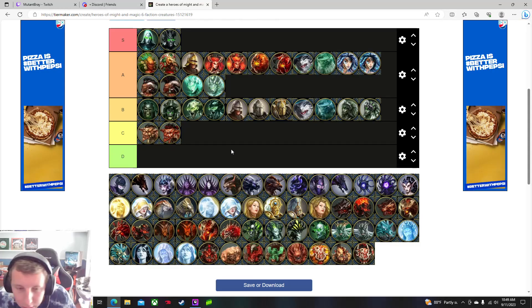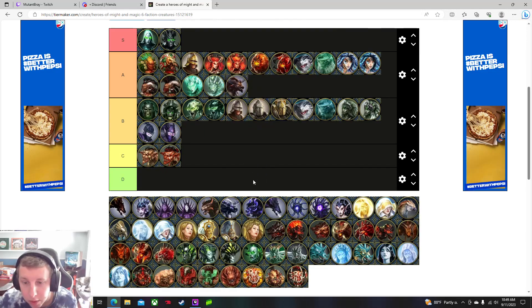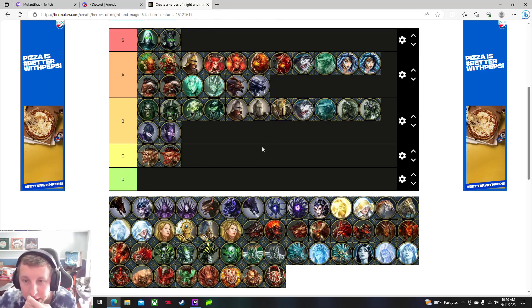Let's go with some Dungeon since I haven't yet. Honestly I did not really like any of the Dungeon units. The assassins were okay. The minotaurs were definitely good but I felt like they didn't have a whole lot of defense — they always die pretty quick. They do a lot of damage, especially when flanking, so they're high tier for that, but honestly all of Dungeon I was just not impressed with overall.